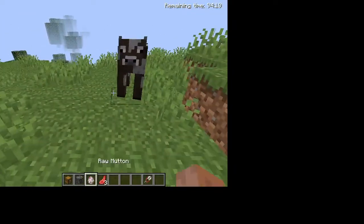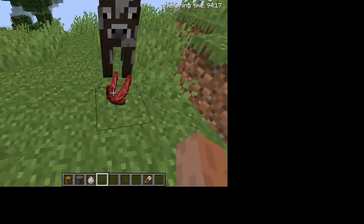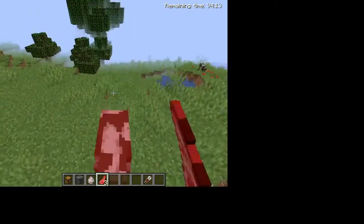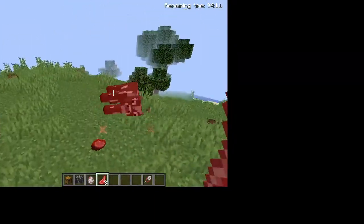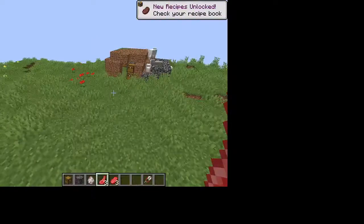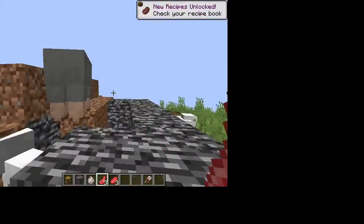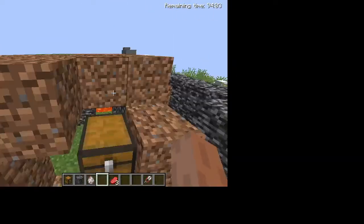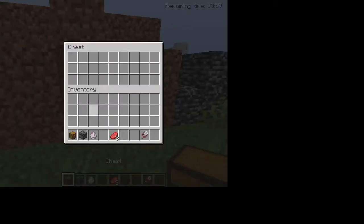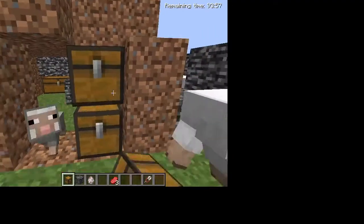We got ourselves a cow here. Let's give it some food — it'll probably eat that later. Let's kill it. Actually, let's feed it some food first. Now that we've fed the cow some food, let's give the sheep some food as well. Take all of that. And our chests will just remain there. Oops, I think I did that a bit too wrong.